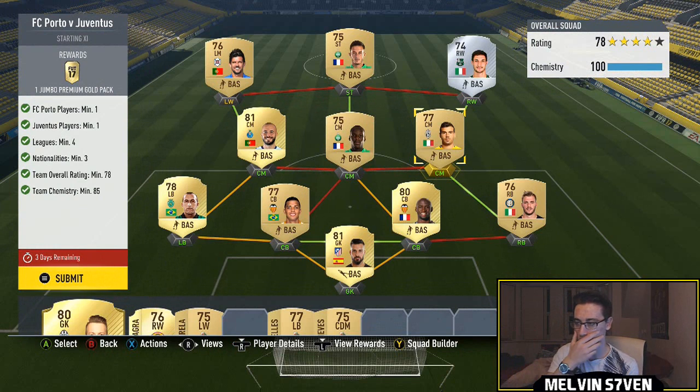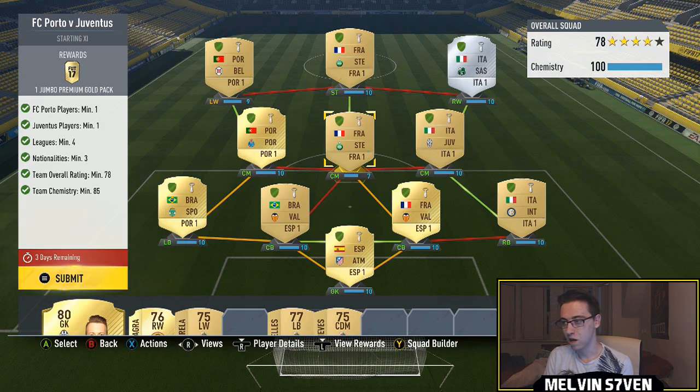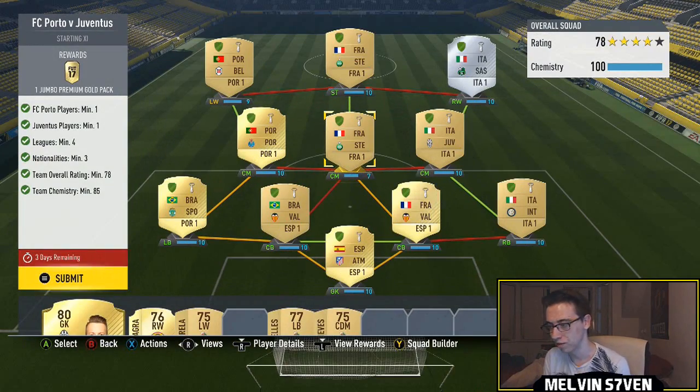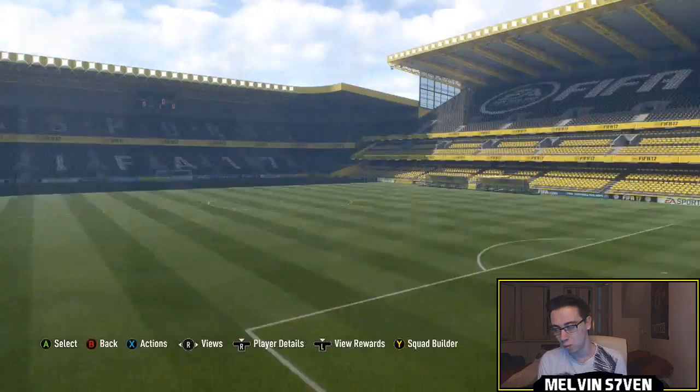I've literally gone with Juventus — Italian players — down the right-hand side, then Portuguese players down the left-hand side, and hybridized it. I've got La Liga as the center backs and goalkeeper, then two Ligue 1 players who give the perfect link, although one midfielder doesn't get full chem. It's not really necessary since you only need 85 chemistry, so that one shouldn't be a problem either.